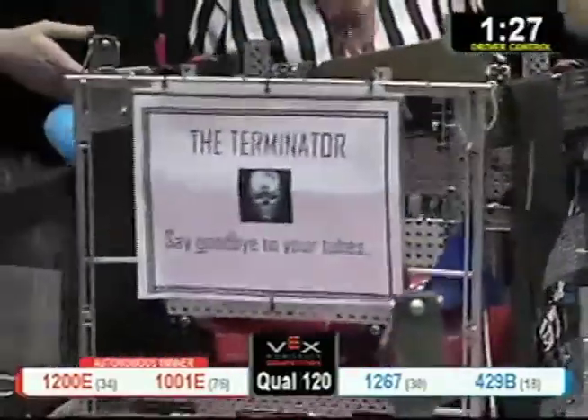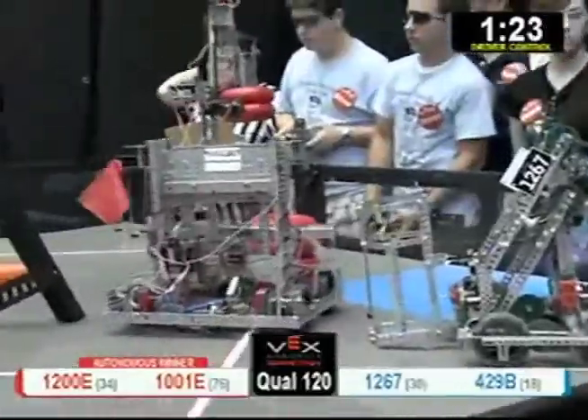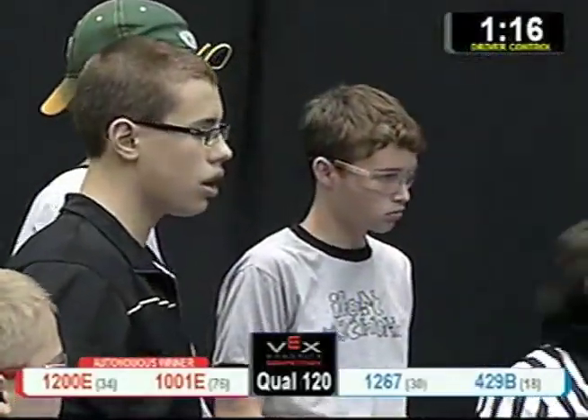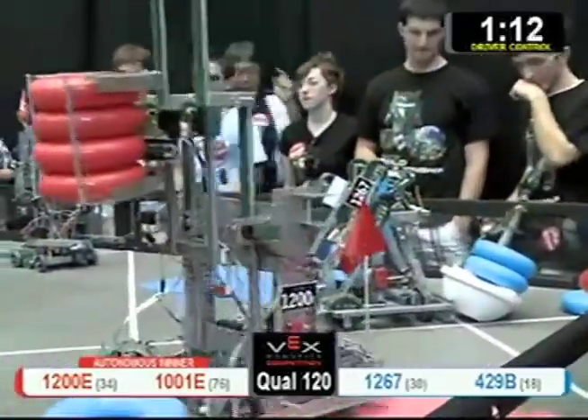1001E of the Red Alliance is going through and getting some tubes. 429B, the Terminator, scores two. Looks like they're going to try to de-score this goal, and they do. They try to put that in their basket, but instead they're just going to push it out of the way.